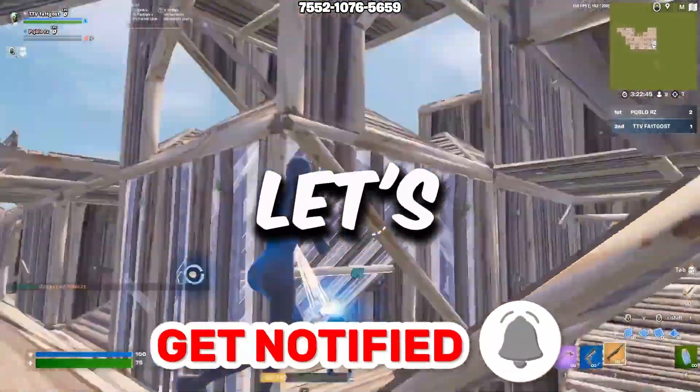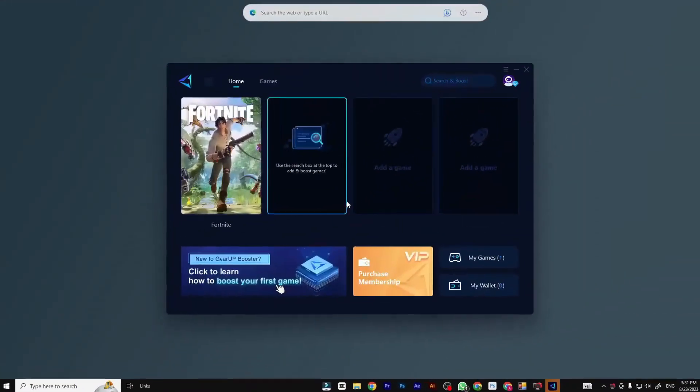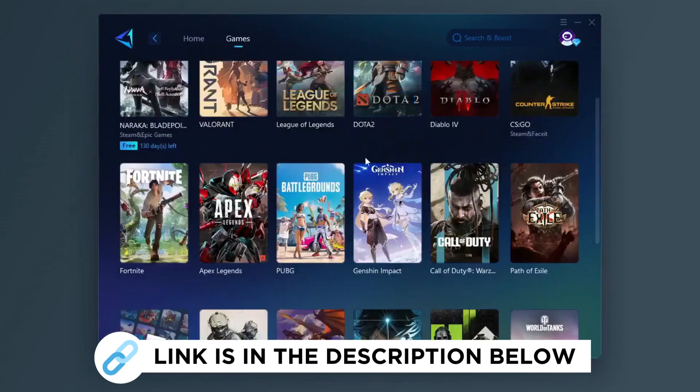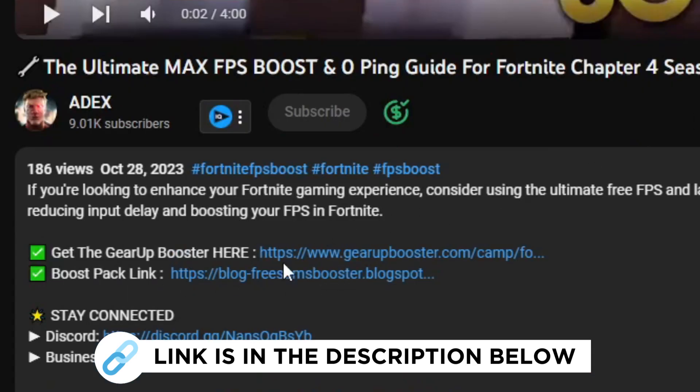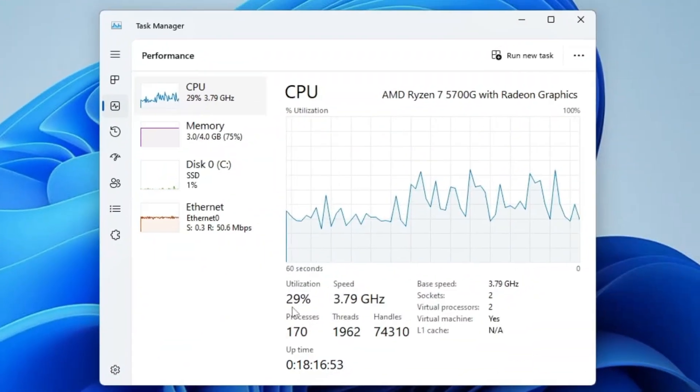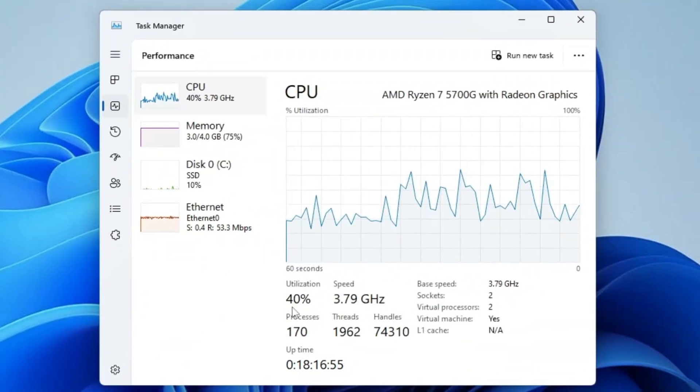Gear Up Booster is one of the best programs for the optimization of your ping while you play games using your wired or wireless connection. You can get this paid program free from my description and play your game with lower ping.